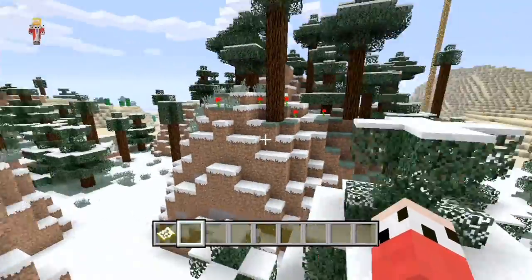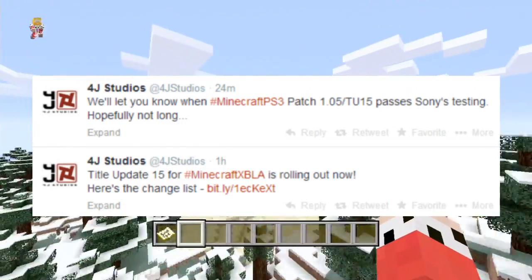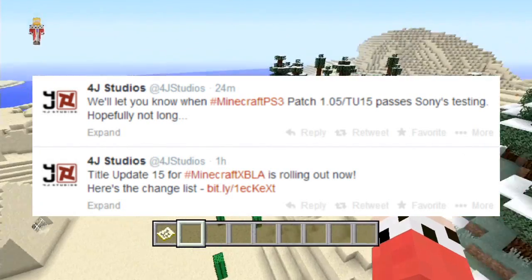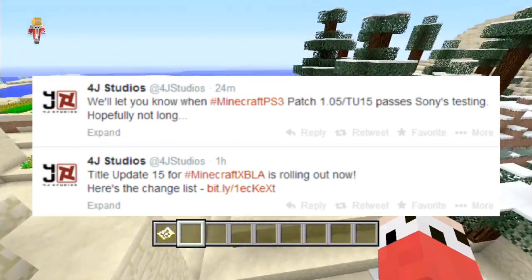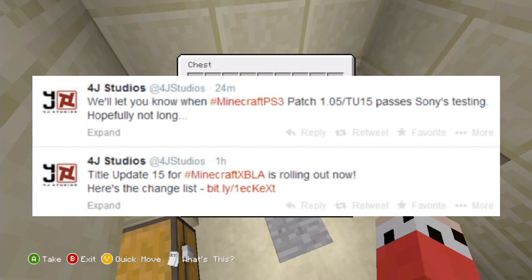Hey guys, you're watching C1NL, my name is AJ and I've got some great news — TU15 is rolling out as we speak. In fact, by the time this video goes out it should be on all of your Xboxes. If not, it'll be coming out very shortly. TU15 is only a bug fix though, just like most odd-numbered title updates like 13 and 15 — the odd numbers seem to be just bug fixes. But they have fixed some bugs that are very important, so I'm going to run through the changelog with you.